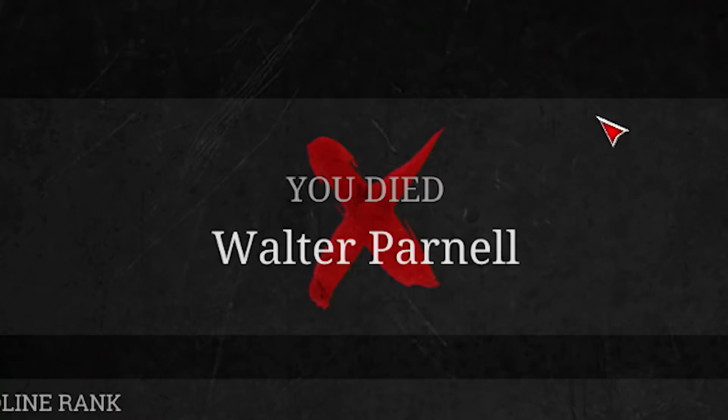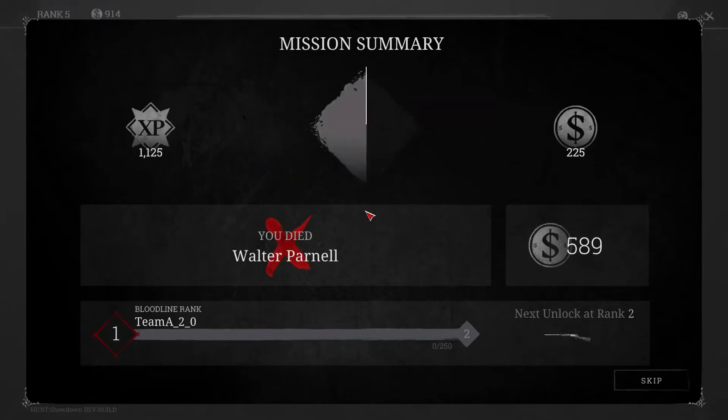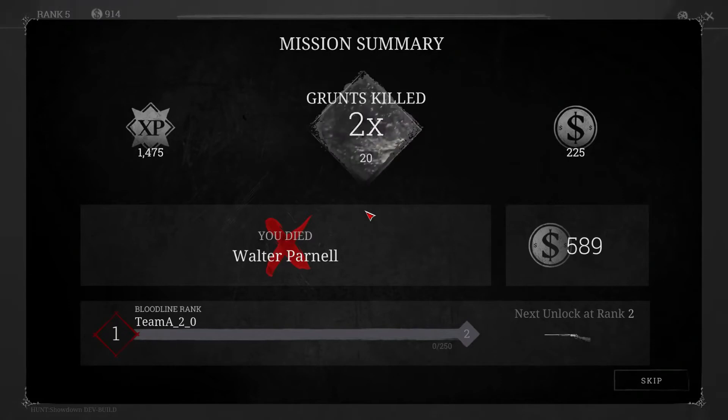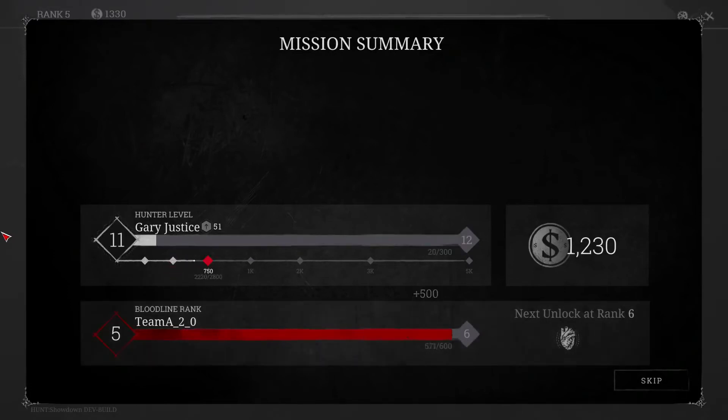If you died in the last game, then you get to keep your cash and some XP, but everything else is gone. Plus you'll lose any cash from the bounty if you were carrying it. As you play Hunt, you build up your Bloodline. Your Bloodline XP is never lost, even if you die. As your Bloodline increases, you can use it to unlock new gear and traits. The summary screen will tell you how your Bloodline is doing and the rewards you are earning.